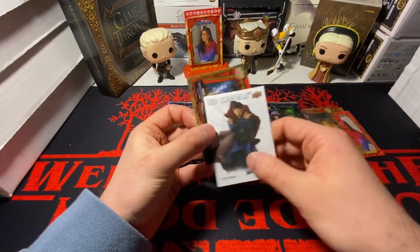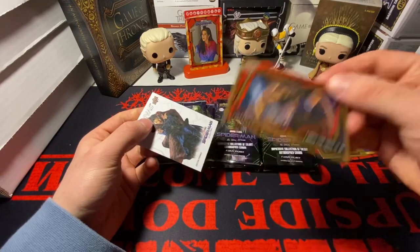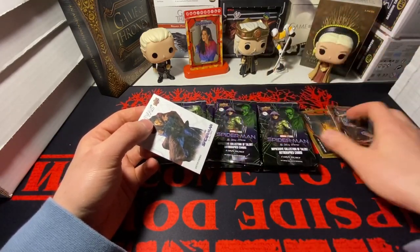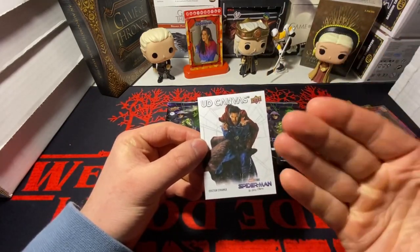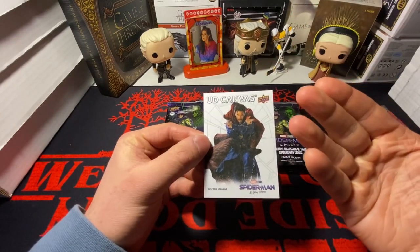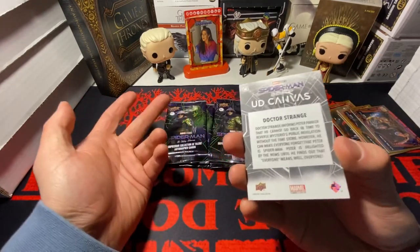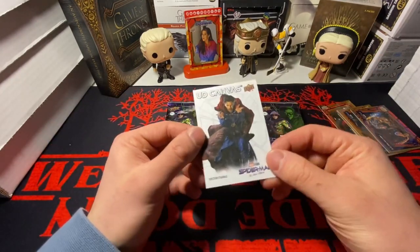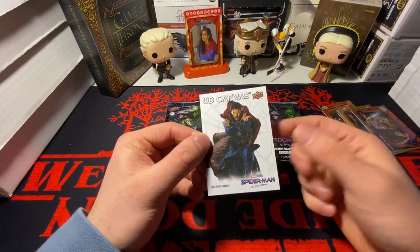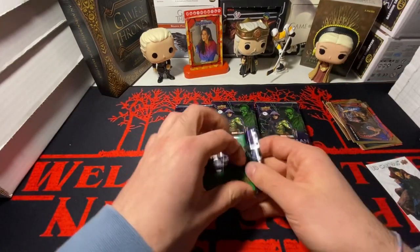I have a canvas in my first pack — this is a blue parallel. I forgot about that. I am trying to go for the master set of the canvas because I think they look clean as hell. You can't tell me this is probably not one of the best looking cards in this set — it's literally just a simple canvas, but they have the parallels: the blue, the red, the black and white, and the gold out of 10.